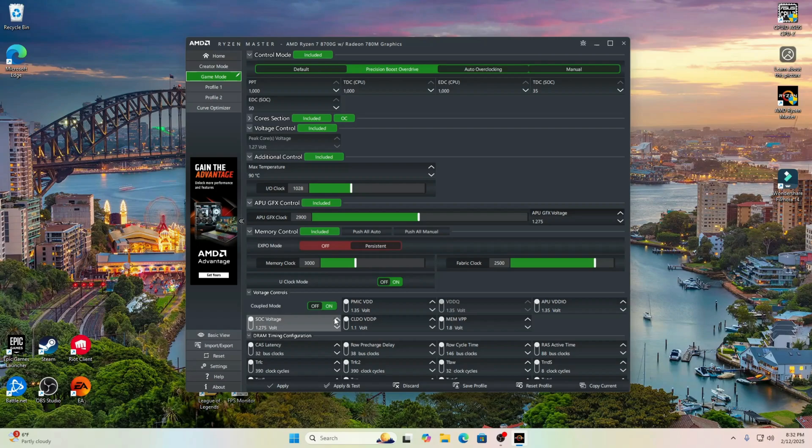The FPS Monitor app I used showed 1% and 0.1% lows. I just want you to know that the first 20 to 30 seconds after I change to a different graphical setting, it kind of resets. So the first 20 to 30 seconds are not trustworthy. If I switch over and you see 5 FPS for 1% low for 25 seconds — that's not actually that bad. It went from 5 FPS or 2 FPS all the way up to 30 or 40; it just had to reset and play catch-up.